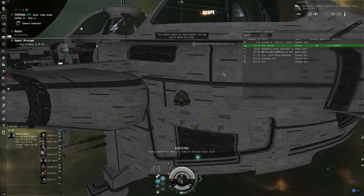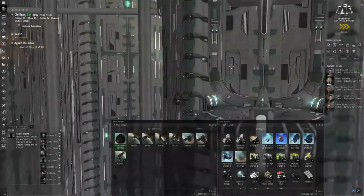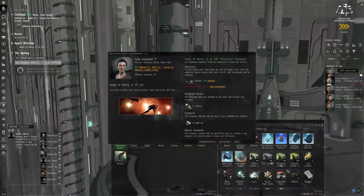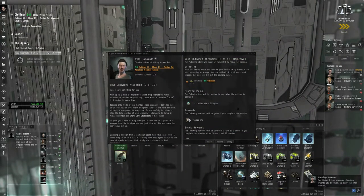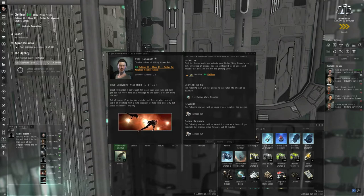After this episode I intend to go back and salvage those wrecks and recover whatever can be recovered, but I'm not going to do that on screen. Complete the mission, then request the next mission. Find the fleeing pirate — activate your civilian warp disruptor, preventing escape. You are authorized to kill any escort vessels you see, but not the primary target. Click accept.